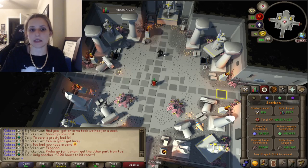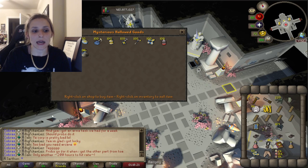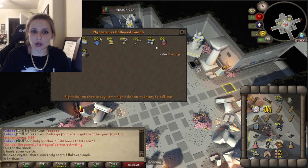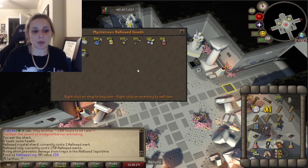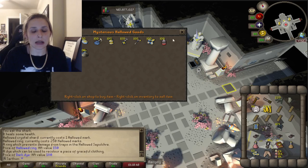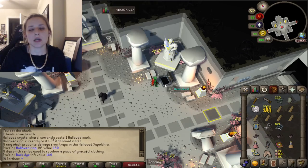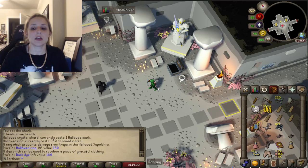I don't have any of the equipment that makes the minigame easier. As you get Hallowed Marks, you're able to buy upgrades. You can get a Hallowed Ring and that will prevent damage from traps in the Hallowed Sepulchre. These things will help the minigame be a little more chill and you'll fail fewer obstacles. I have two pieces and they cost 300 Hallowed Marks each, and I've been doing fine getting to floor five each time. So it's not necessary, especially when you're starting out. However, if you want the smoothest time, you can go for those upgrades.